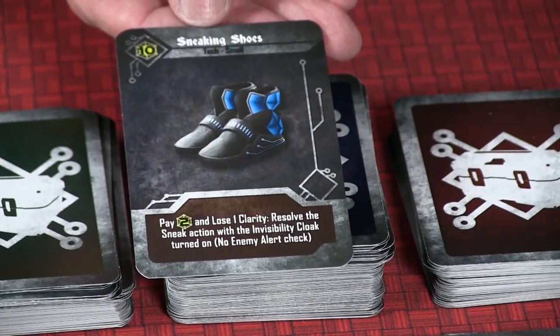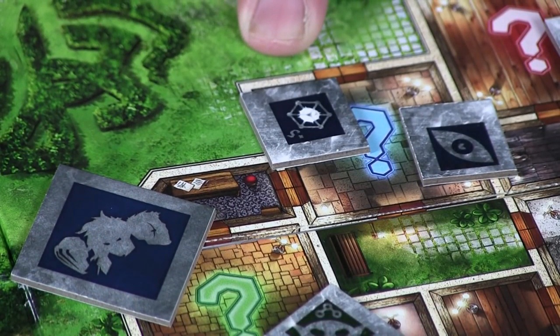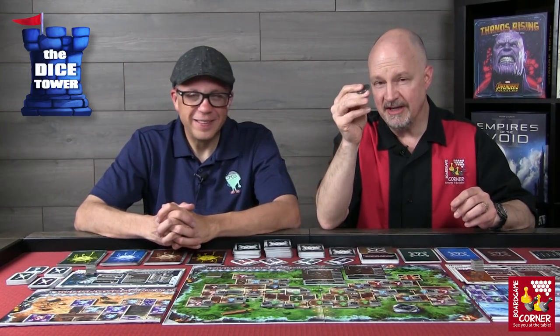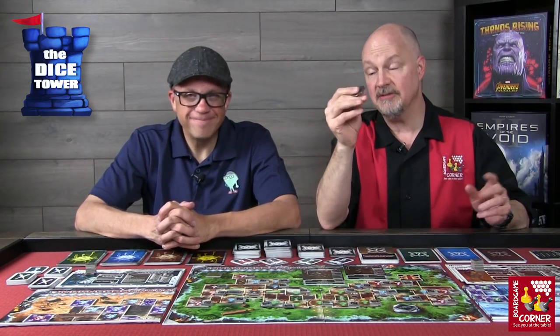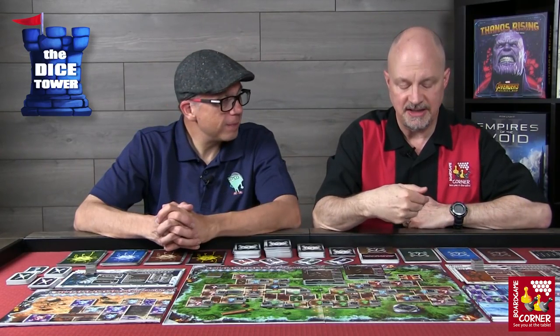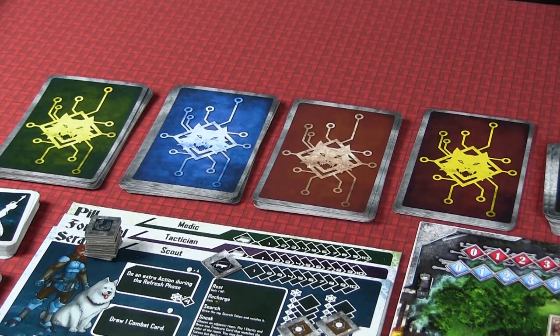While sneaking, you can also look at the top search token — you have to return it, but you at least know what it is if your party chooses to go in there. The last thing you do while sneaking is check for an enemy alert. You flip a coin to see whether you've alerted enemies — if you have, you take random enemies from the pile and put them on top of the deck corresponding to that color.